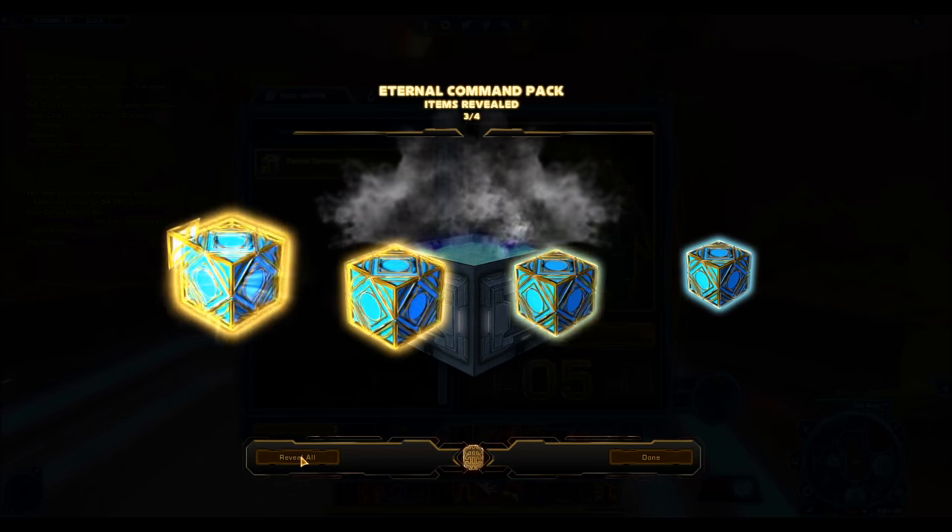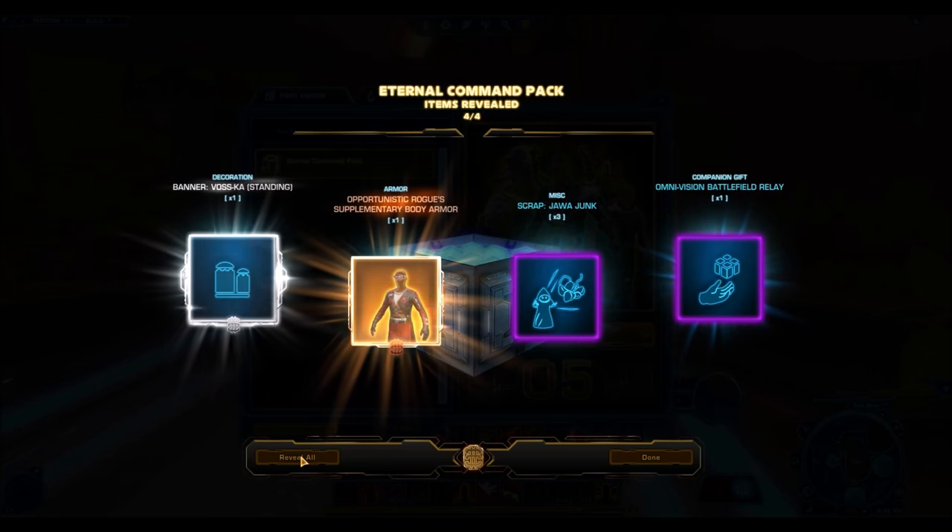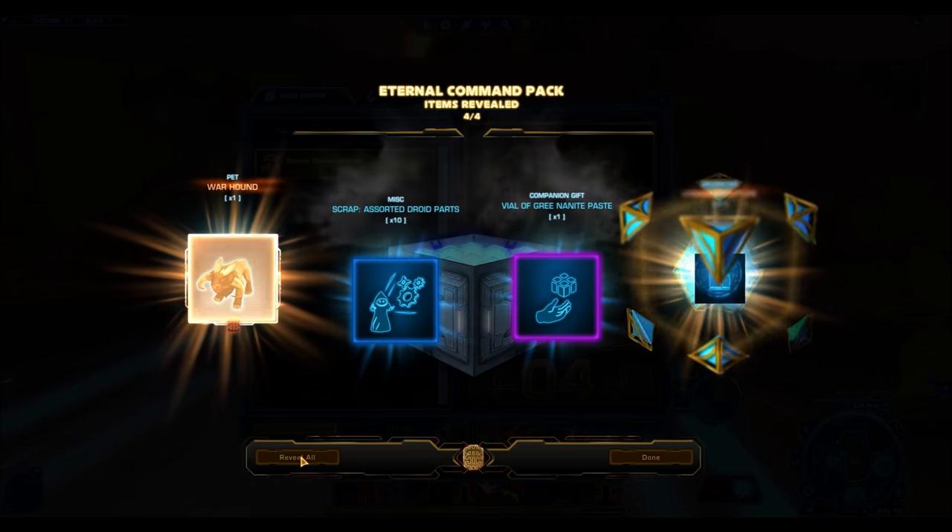And the Alliance Emissary — you guys saw that silver armor set. That's a really nice one. Props to Bioware — they created a really nice silver armor set.